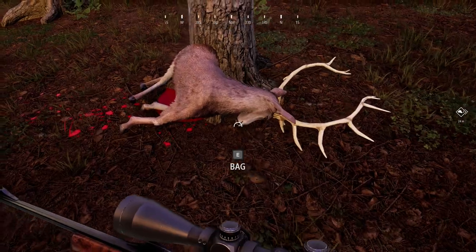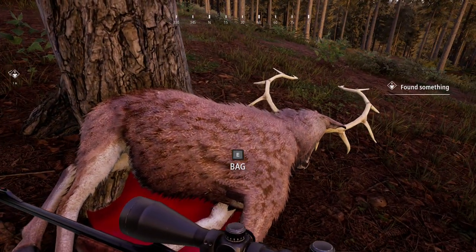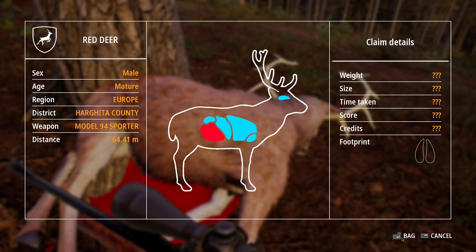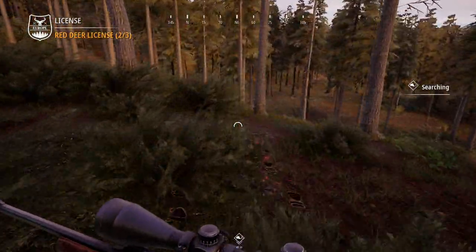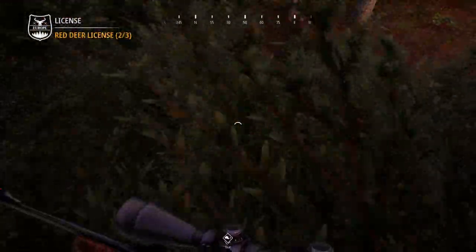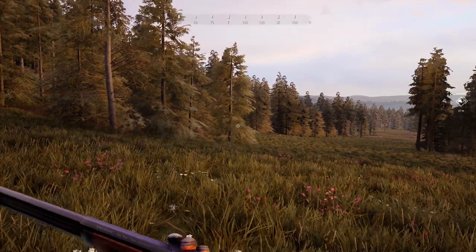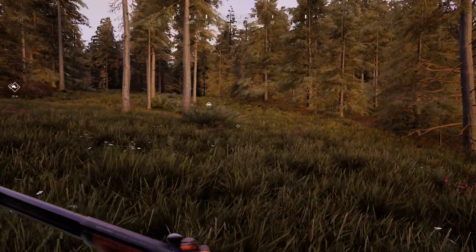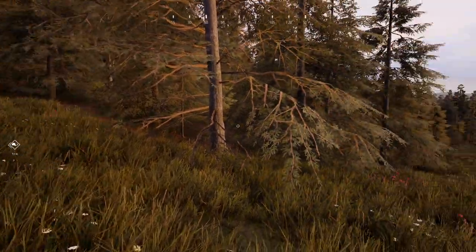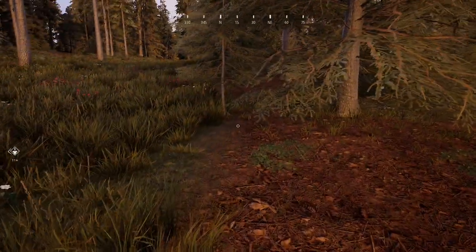We'll probably have to track him down because I don't want to get a fine for not claiming an animal. But here's our red deer - go ahead and pick it up. It looks pretty much just like the elk, so that's kind of disappointing. I really wish they would have taken more time on the antlers for these animals. It is a mature red deer, so this is as big as they get. One thing I gotta say - I really like the .30-30. This is actually a pretty awesome gun. It's got a good sound to it, good reload animations, and it packs a good enough punch.